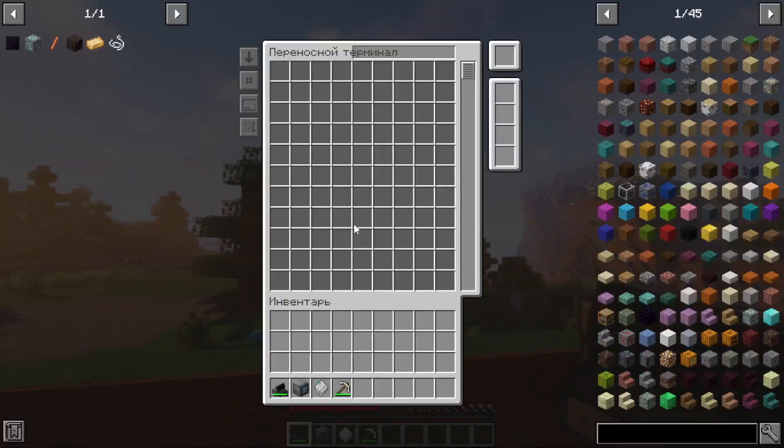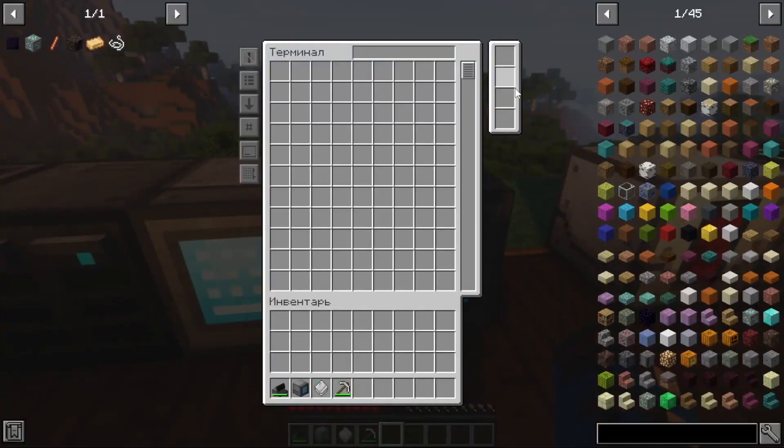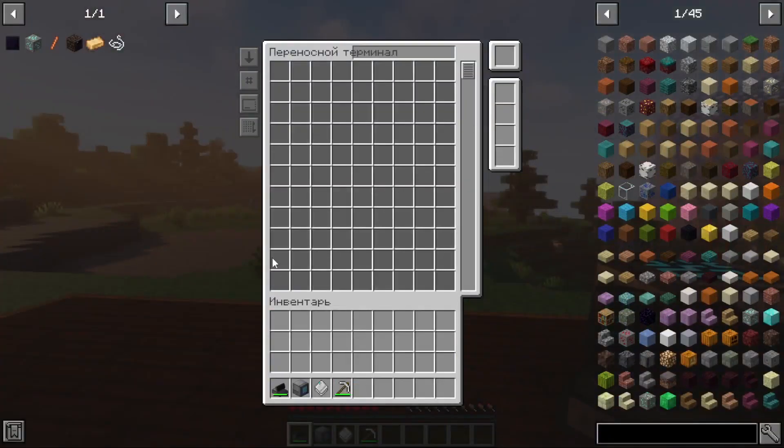Taking it in your hand and clicking the right mouse button, you will notice that it has a very similar interface to a regular terminal — absolutely similar interface.